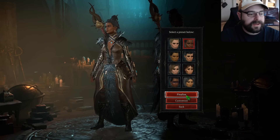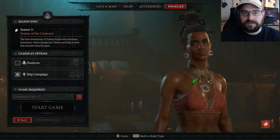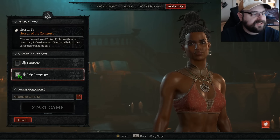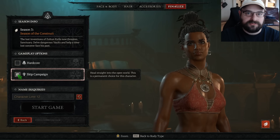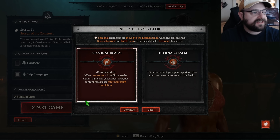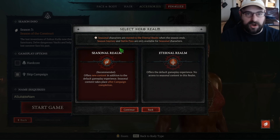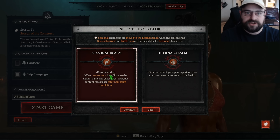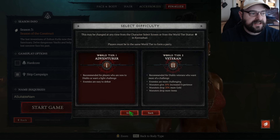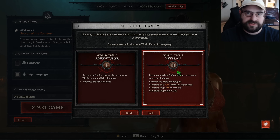So I'll just run through this real quick, but you want to make sure you hit skip campaign — that's very important. Obviously if you haven't completed the campaign yet you may need to complete it, but definitely hit skip campaign so you're not forced into running it, then hit start game. It's going to ask you whether you want to go on the seasonal or eternal realm — of course it's automatically selecting seasonal, so just make sure you have seasonal selected, hit continue, and then it's going to ask you whether you want to start on world tier 1 or world tier 2.